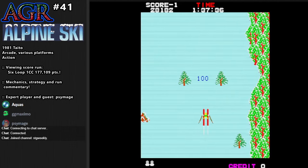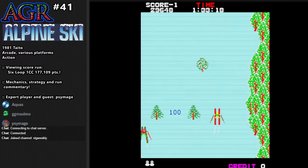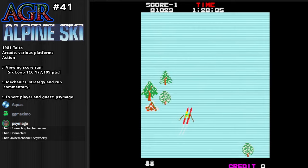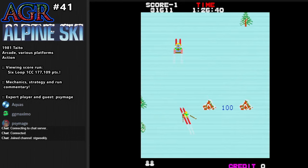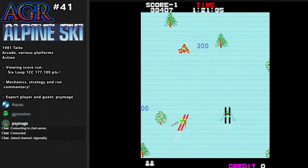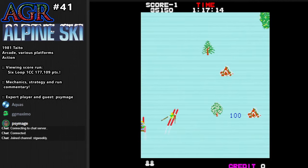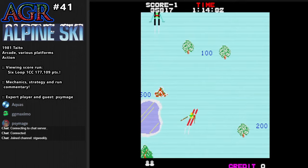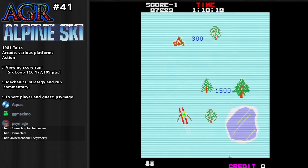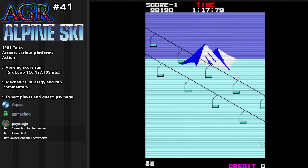So that was a loop — what changes per loop? There's RNG on the stage layouts. The RNG is pretty subtle but it can affect the run. Another thing to keep in mind is you can't see too far ahead of yourself, so you might see something that looks familiar from a previous loop but it might be in a different spot, and it's hard to see ahead of time where things are going to be — especially if you're going fast.